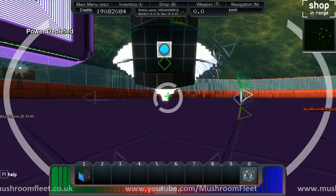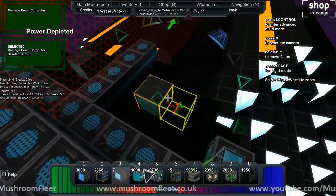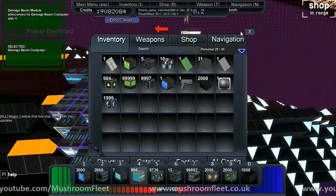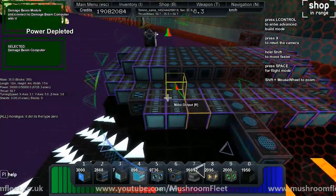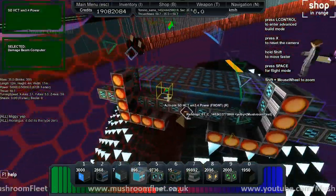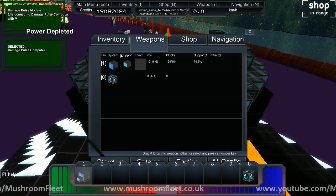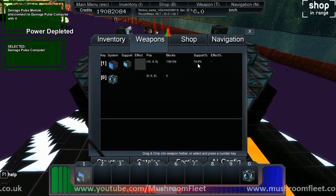Okay, so now we're going to put the beam system in. The beam computer goes here — well, you can put it anywhere you want, but I'm going to put it there. Then you start laying down beam blocks. I've put a bunch of beam systems around the original pulse. There's your beam system going around there, and there's plenty of room for the explosive as well. I need to link the two, so I'll take the master — this one here — and link it up to the beam which is that one there. As you can see in the menu, they're both linked now: 139 damage pulse blocks and 104 beam blocks, giving us a 74.8% effect.